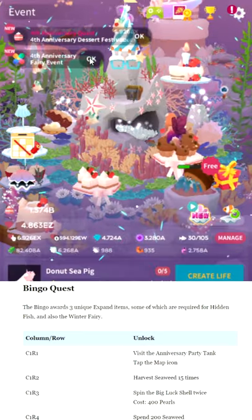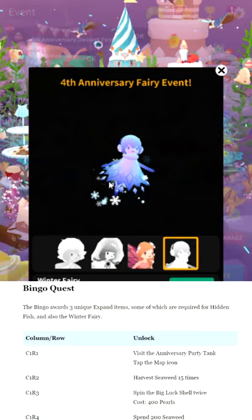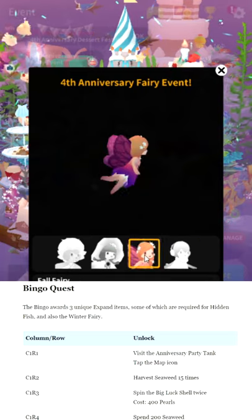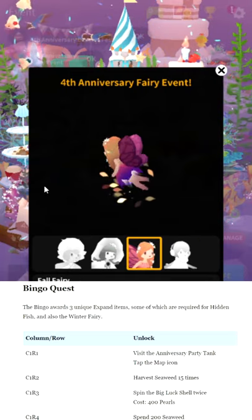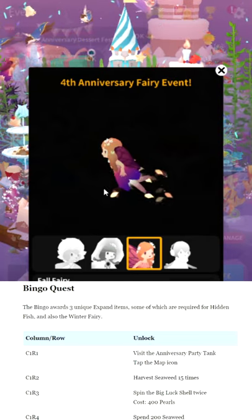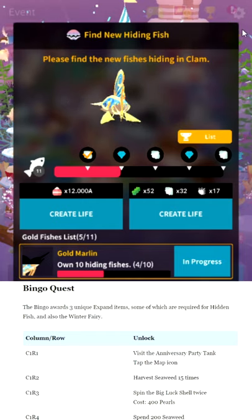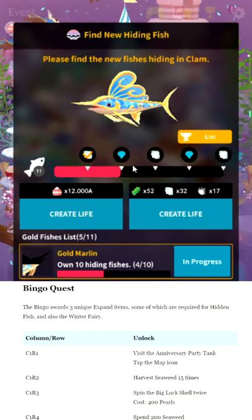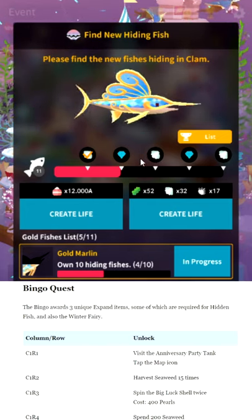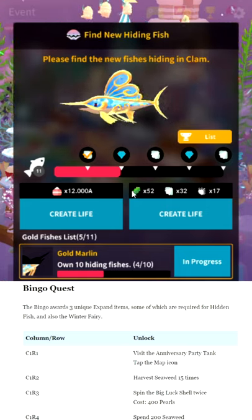There are four fairies in this event, all obtained in totally different ways. The ice fairy is obtained by completing the bingo — that stuff is all written in-game and in my written guide. The fall fairy is either going to be the easiest or the hardest to get. She is in the luck shell or big luck shell, which costs pearls. If you go to the hiding fish clam menu, this indicator shows the luck shell and big luck shell — you get free spins after doing so many spins on the lottery fish.